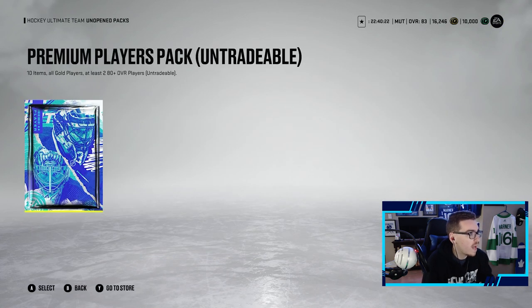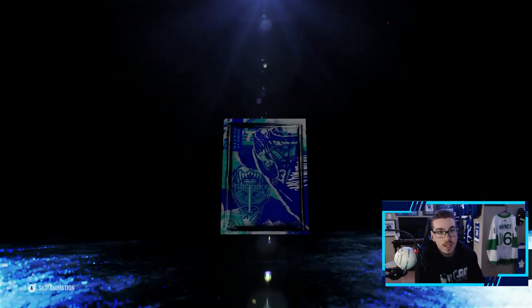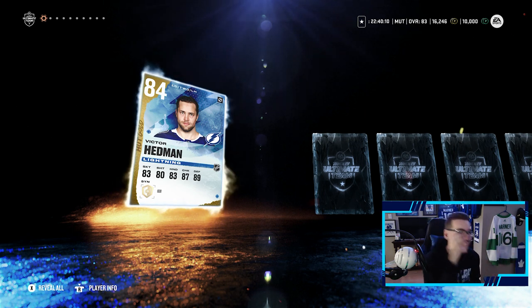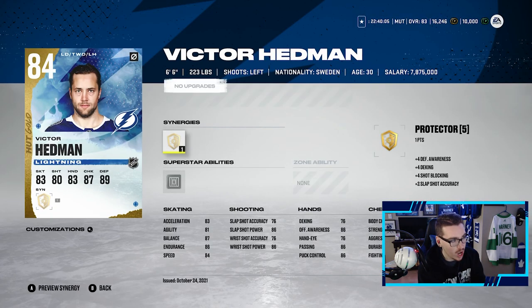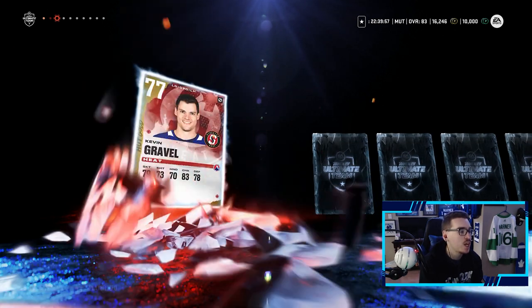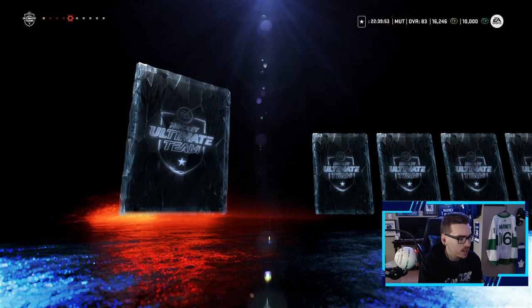Let's go open up our one pack — we have 10 items, all gold players with at least 80 plus overall. Hopefully it's something good, EA bless us — and it's Victor Hedman! First 80 plus and it's an 84 Victor Hedman. That is a huge upgrade to the team if and when we get his X-Factor. We have his base card and we can upgrade him, which is huge. Victor Hedman welcome to the team — that's a huge upgrade on the back end, and we might have to get rid of the Muzzin-Hall pairing now.